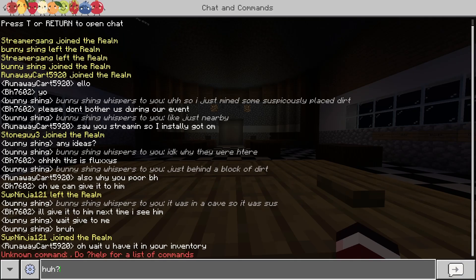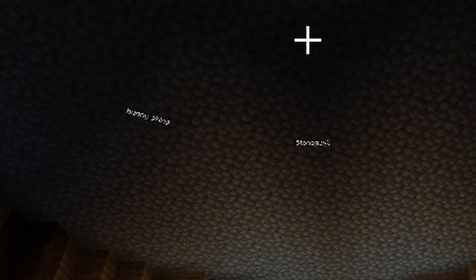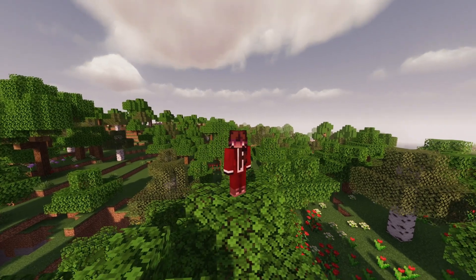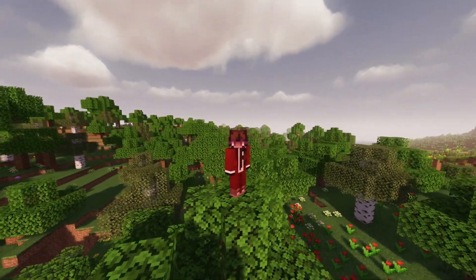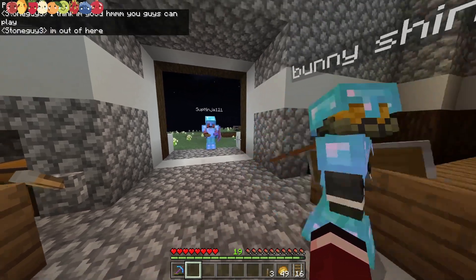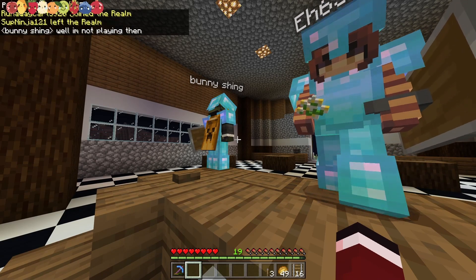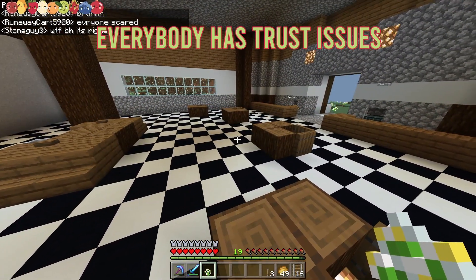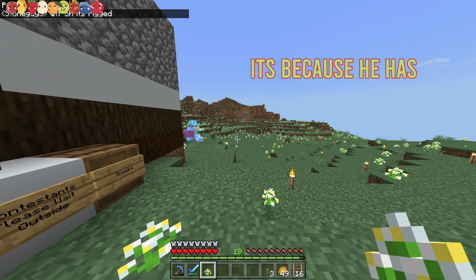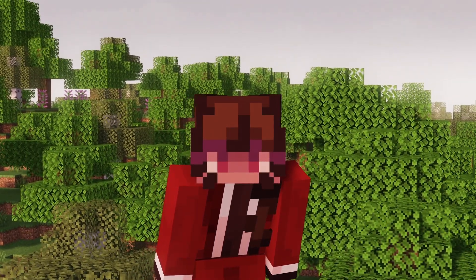I've built two events so far — a parkour course, and if you can beat it in the fastest time you get a reward. Two players, Bunishing and Sternguy, had made their way into the roof, found the trap, and were now refusing to play the game show. Everybody has trust issues — they're so suspicious, as if you've tried to kill them in the past. I'll be first to admit that the trap was not discreet in any way.